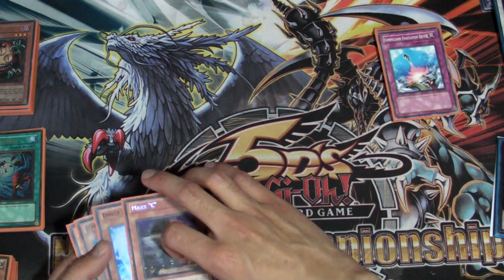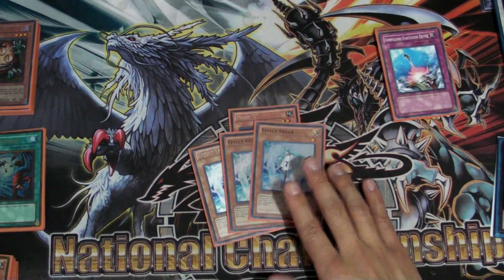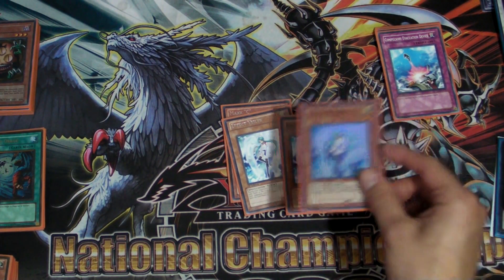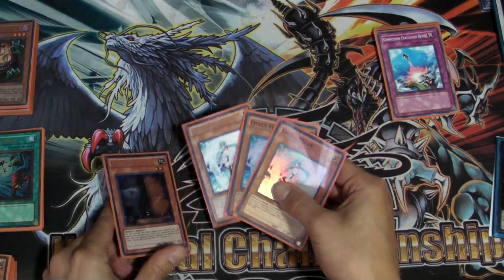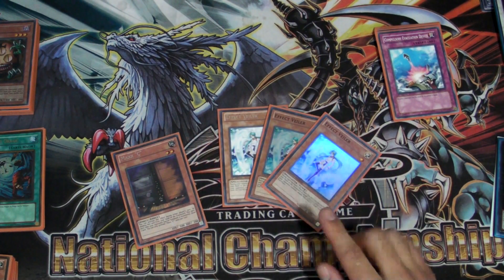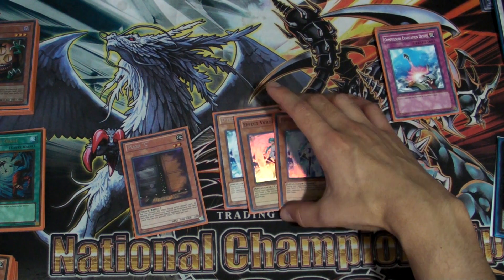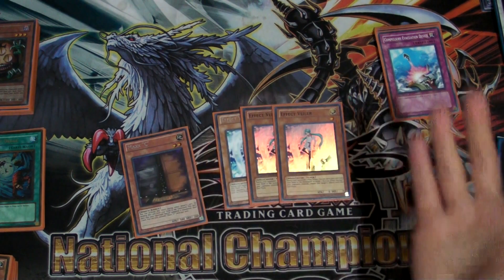Phoenix Chain works great in Inzektors because you can pop it. But in other decks, when you can't get rid of the monster because it has too high of attack, it does become a problem. I still consider these basically traps: I'm playing one Maxx C and three Effect Veiler, just because they are hand traps — it's not like you'd really summon one of these, except when you Mind Control and summon Veiler to make a Synchro.